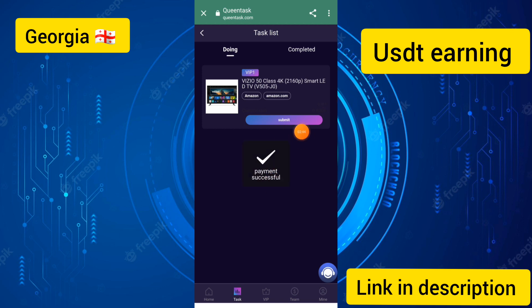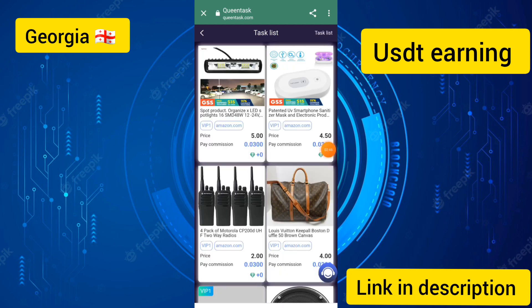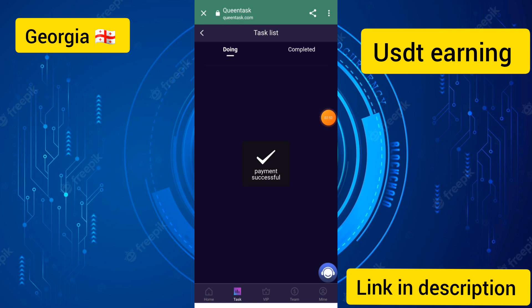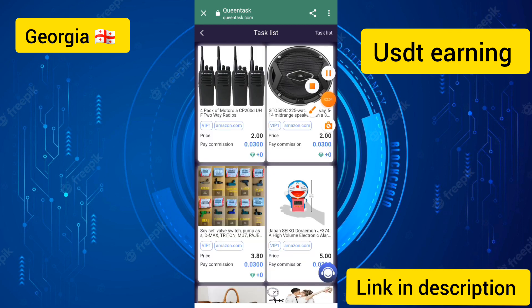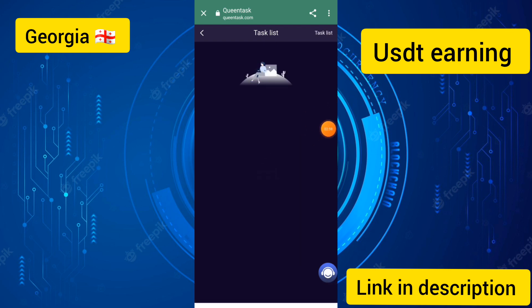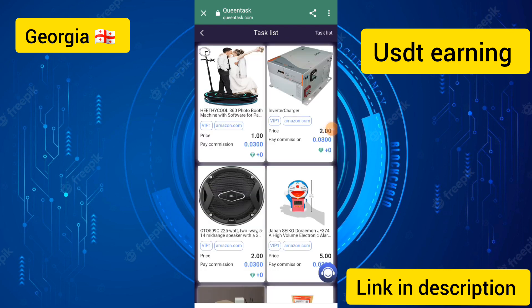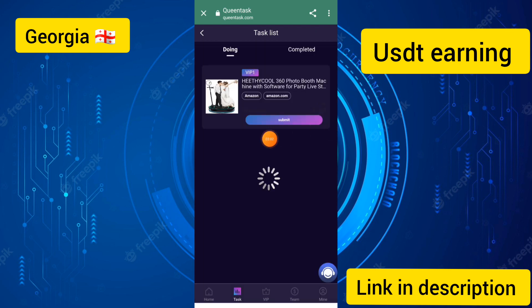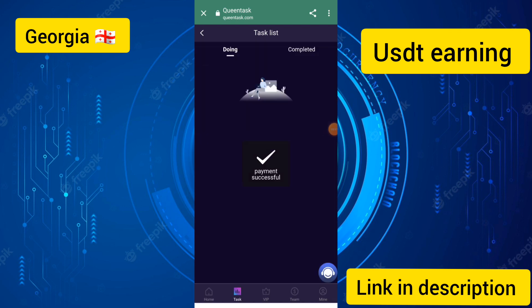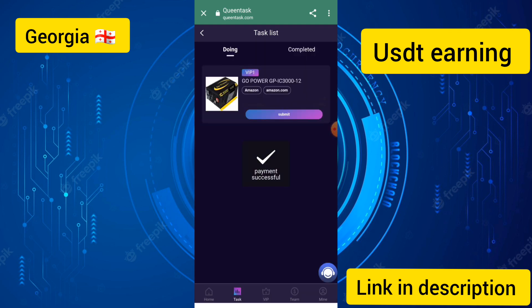Payment was successfully processed again. This website is real and it is like a shopping website. I touched submit again and payment was confirmed. That is how you complete the daily tasks on this platform. Friends, after you create your account you need to upgrade to level one.